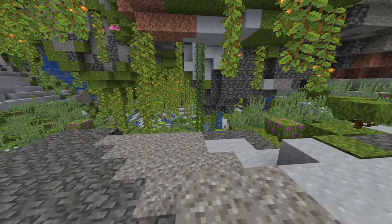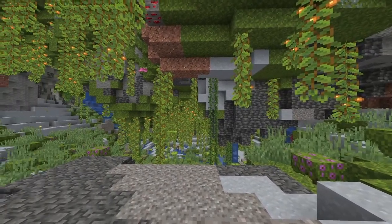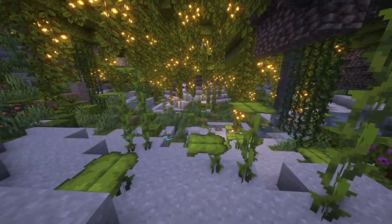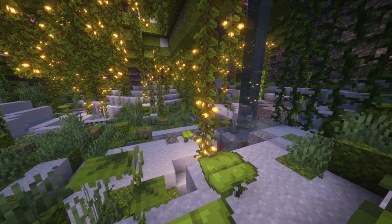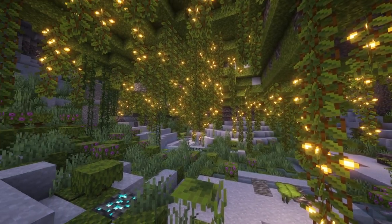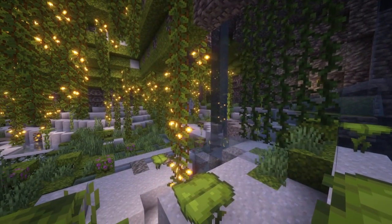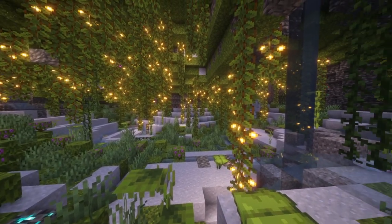I just happen to think that the lush caves are one of the most beautiful things added into the game. I've been playing without shaders on, but in this instance I think we need to turn them on and appreciate how absolutely magnificent this is. I'm actually kind of a sucker for the warm mood lighting, and that is exactly what the glowberries provide down here. It's a combination of that, and then you've got all of the lush greenery, and the pink flowers, and the little axolotls being playful and jumping and swimming around in the water streams. It just is beautiful beyond description down here.